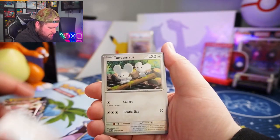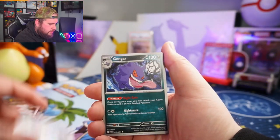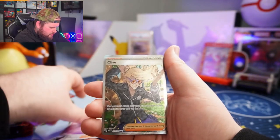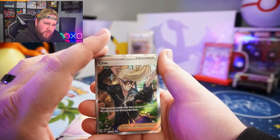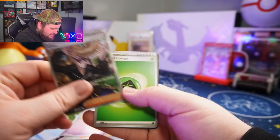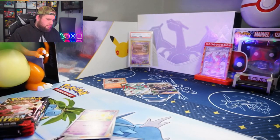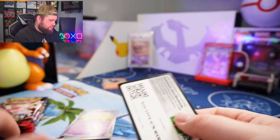Nimona, Charmander, Rare Candy, Tandemaus, Scrafty, Curlia, Gengar — sick Gengar — Missed Opportunity, Paldean Student, Fideo Full Art, Clive with the quaff haircut. Belief Energy and a code card.